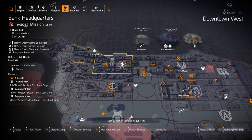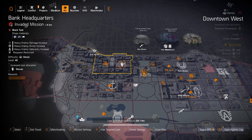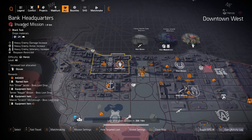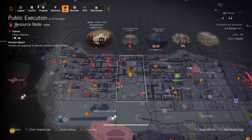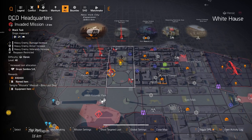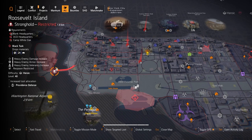Then gloves again but at Bank HQ. If you need the BTSU gloves, definitely farm Bank HQ today — it's an invaded mission so it has a higher drop rate chance for those BTSU gloves. For the Contractor's Gloves, you can farm Petrov. So I'd probably farm Petrov for the Contractor's Gloves and Bank HQ for the BTSU gloves.